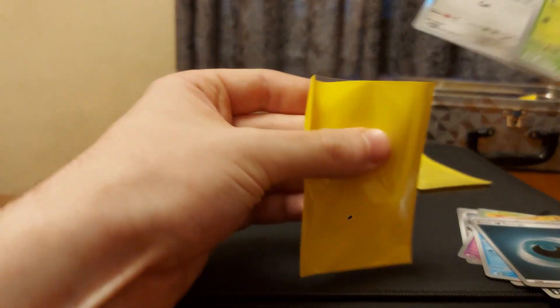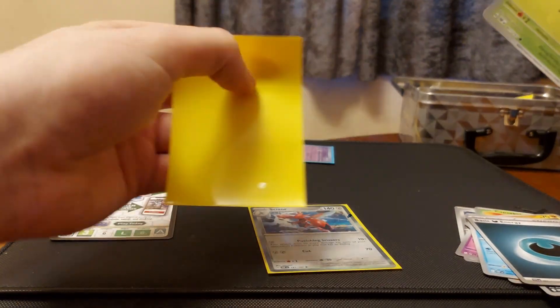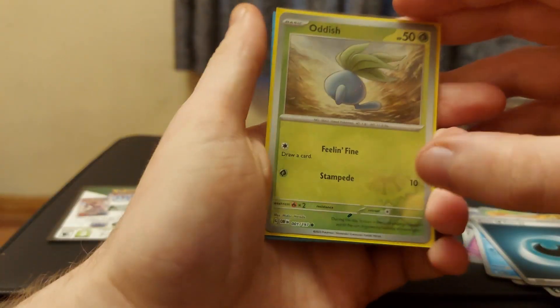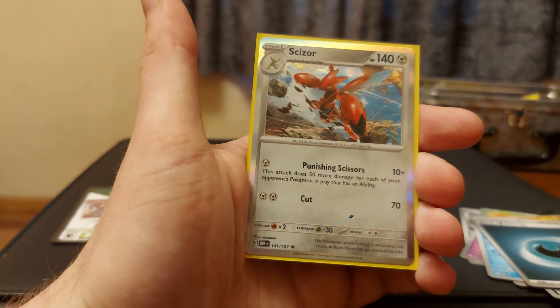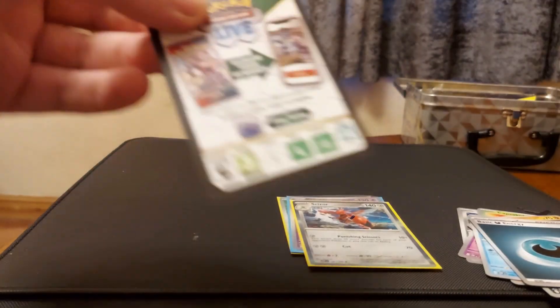Did we win the energy? No, we did not guess correctly on the energy. As always, we sleeve up our cards. So today's main pulls were: reverse holo Oddish, reverse holo Claydol, and the awesome Pokémon holo Sizzle.